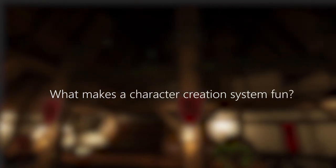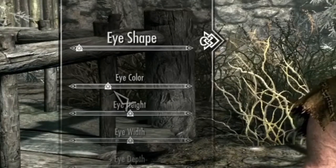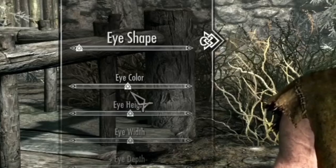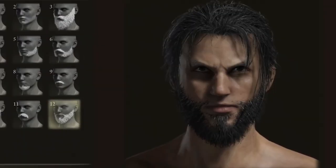So what makes a character creation system fun? I took a look at a few different games. Skyrim is a classic, but the sliders make it very difficult to go back to any previous selections that you liked. Elden Ring? Okay — pictures. Pictures good. I'm dumb. I want pictures. No number good.